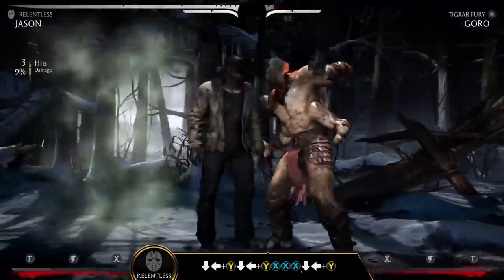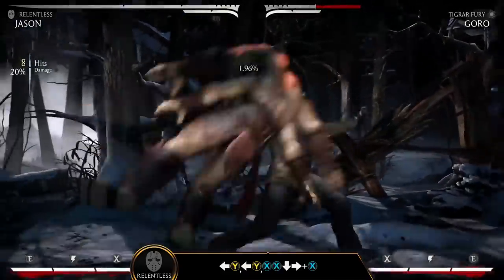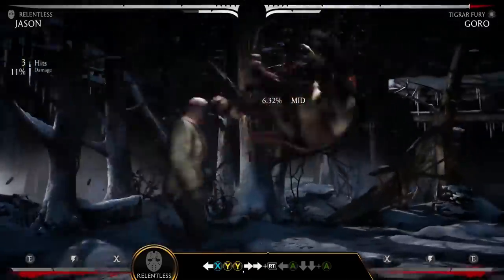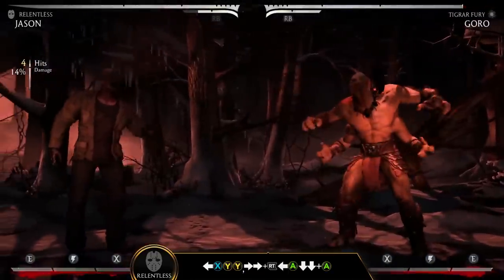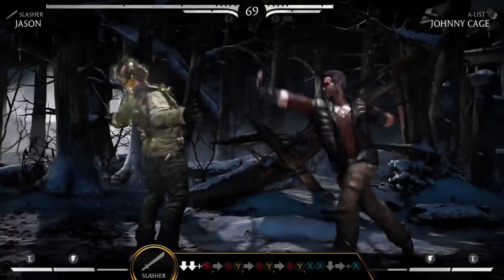Lake Mist, down-back-Y, teleports Jason behind his unsuspecting foe. Because this variation is focused on close-range command grabs, it's best to activate Pursuit and Killing Machine after you've knocked your opponent to the ground.